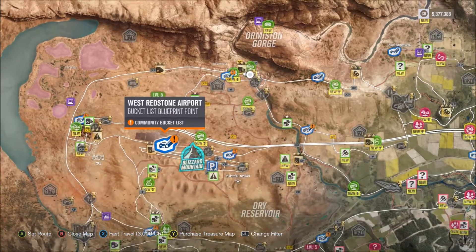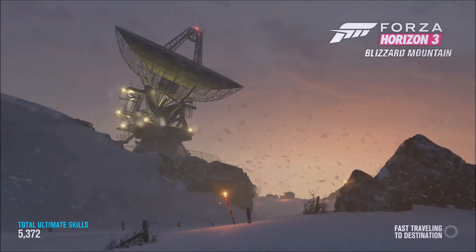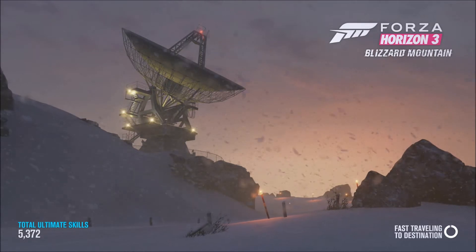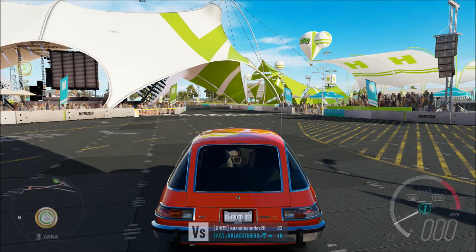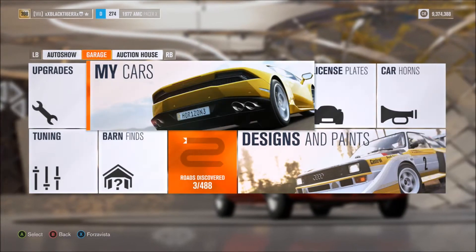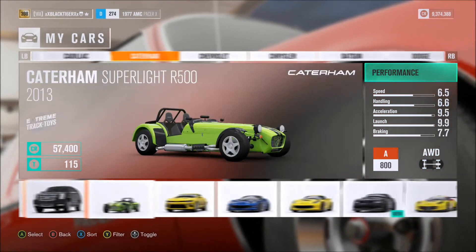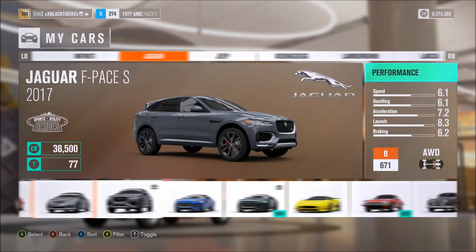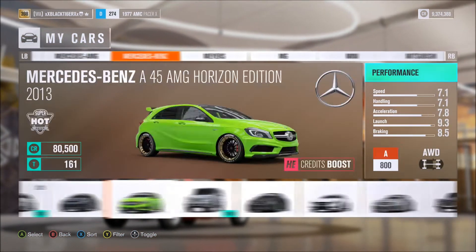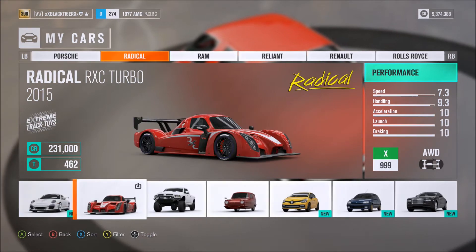Let's fast travel over here and take a look in the garage to see if we have the car — which I expect we won't, but it won't hurt to try. Let's take a look. I pray that it's there. If it is, it'll actually be sick — we'd get one Porsche from this update without paying any money. Let's go over to P and see if it's there.